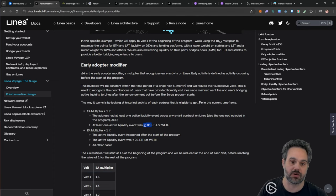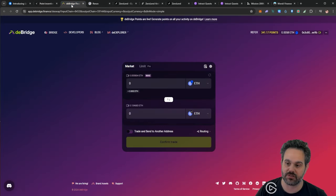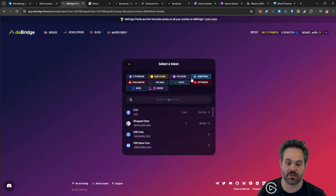So how are we going to get all the other airdrops? The first one we can get is from the bridge. I already have a few points because I've been using this bridge to bridge my assets between different networks — I bridged from my Base network to the Linear network because we need ETH on Lina. When you come, you'll earn your points too. Bridge your tokens from different supported networks and you'll get points to participate in the bridge airdrop. This is your first airdrop.